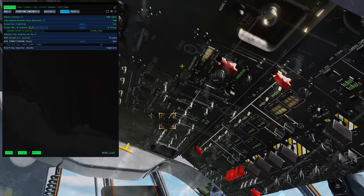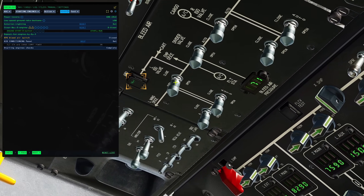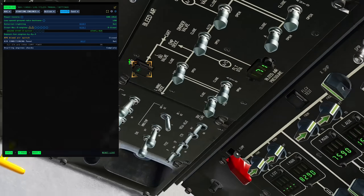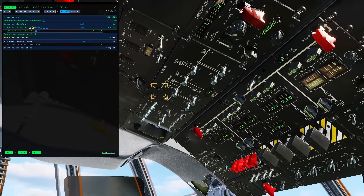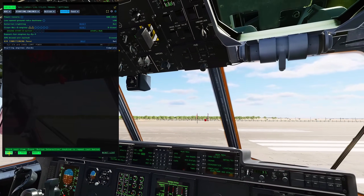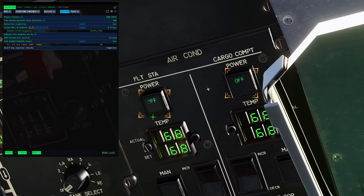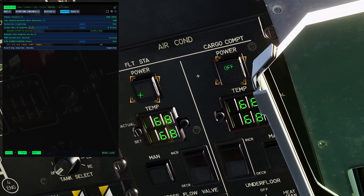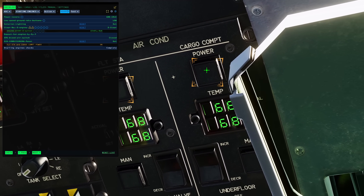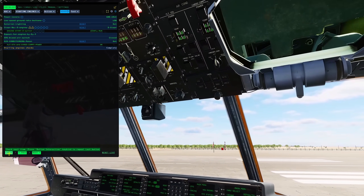APU bleed air switch closed — we don't need our pneumatic system anymore, it's done its job. Interestingly, I don't know if you need to turn it back on to restart the engines — we'll find out one day. Off pneumatics, you've done your job, goodbye. Air conditioning panel — can't do without air con. Set the cockpit and cargo compartment switches to not off.